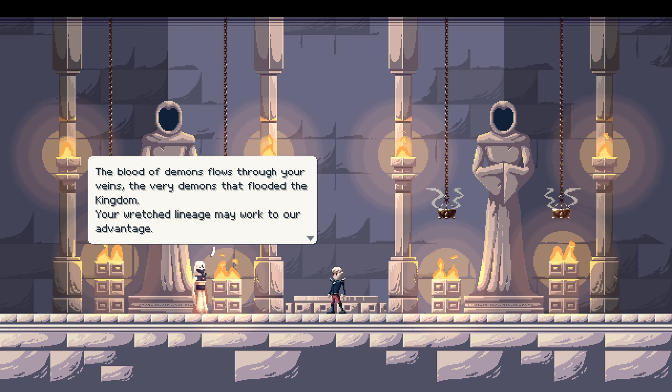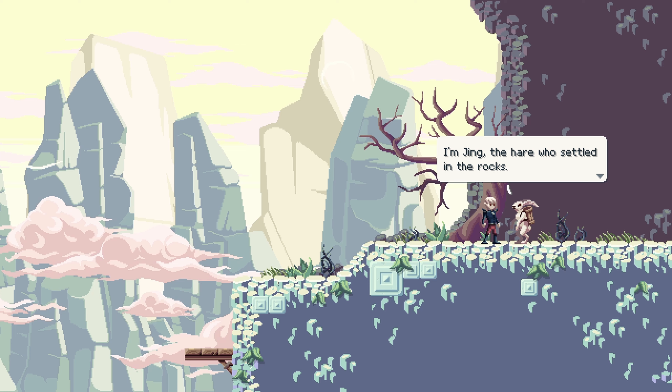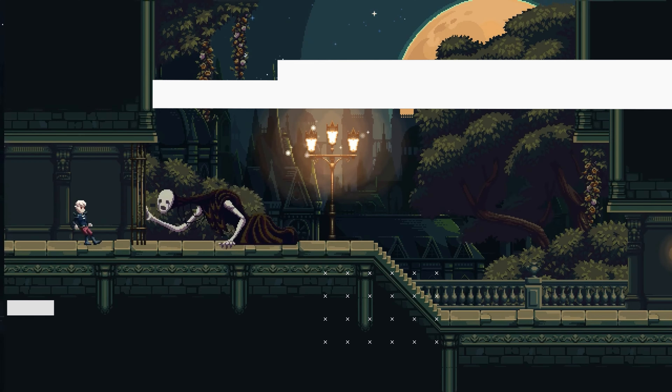The story starts out simple but intriguing. You get to see the big bad and are introduced to your character Elias. Turns out you're a half-blood that has demon blood of nightmares flowing through your veins, and you have been imprisoned for a while — but since the kingdom is now in danger and they don't have anyone who can fight for them, you have become the kingdom's only hope.